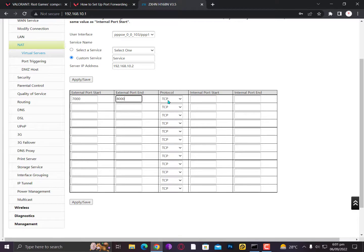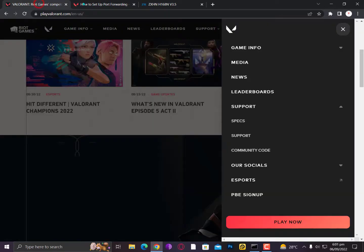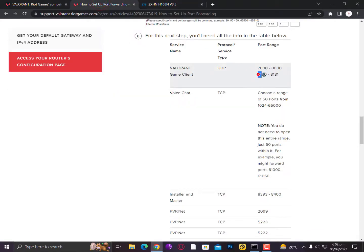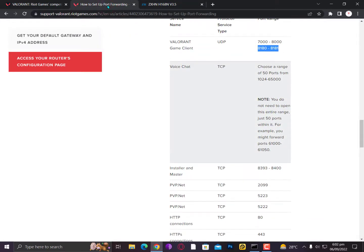It's only UDP, so select UDP. Now for the range 8180 to 8181 — simply enter 8180 and 8181. That's it for this entry.